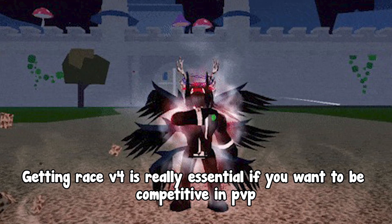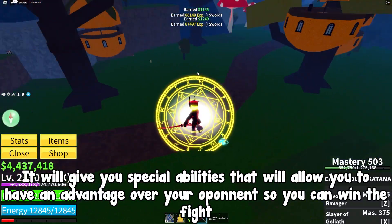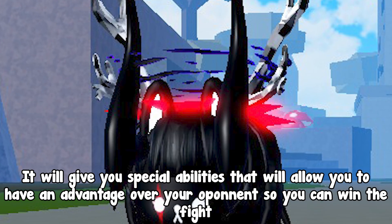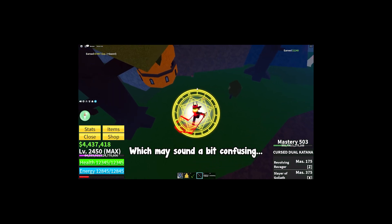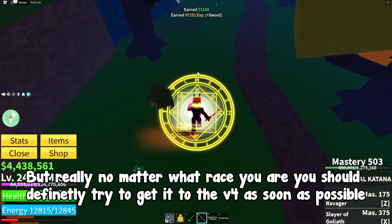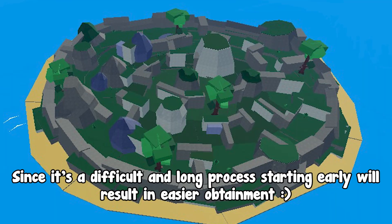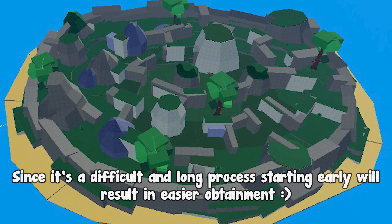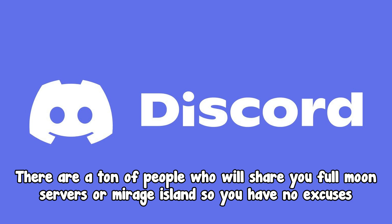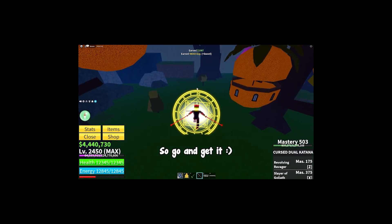Getting Race V4 is really essential if you want to be competitive in PvP. It will give you special abilities that allow you to have an advantage over your opponent so you can win the fight. No matter what race you are, you should definitely try to get it to V4 as soon as possible. Since it's a difficult and long process, starting early will result in easier obtainment. There are tons of people who will share full moon servers or Mirage Island, so you have no excuses — go and get it.